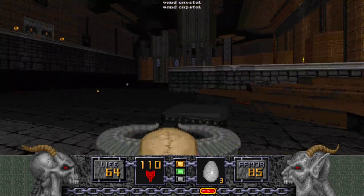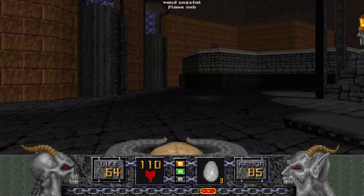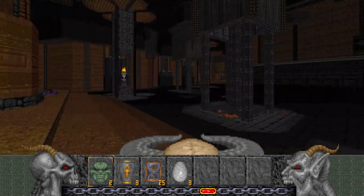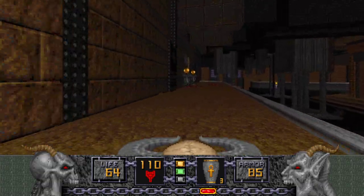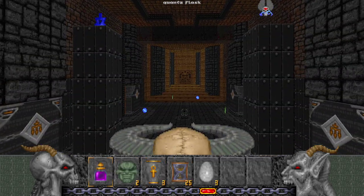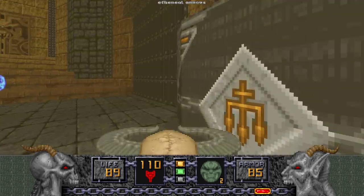Lots of Wand ammo from all these dead Golems here, and a Flame Orb from the dead Ophidian. We have lots of Mystic Urns, but we'll use them later for more dire situations. We're going to use this purple drink right now, press this button, and get ready for a fight.